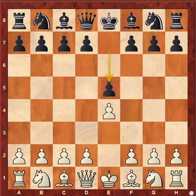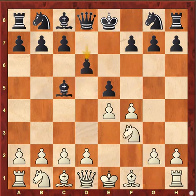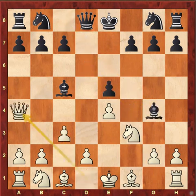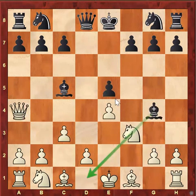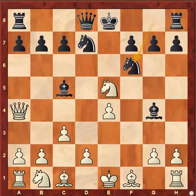White starts with e4, Capablanca replies e5, f4 — the King's Gambit. Capablanca continues Bishop c5, f3, and d6, then c3 and Bishop g4. Pawn takes, pawn takes, and white plays Queen a4, unpinning the knight and winning the pawn on e5. So the knight goes to d7, knight into e5, and knight f6.